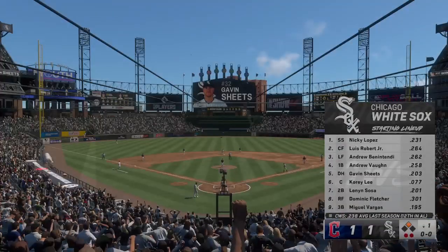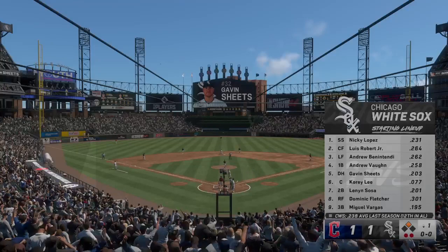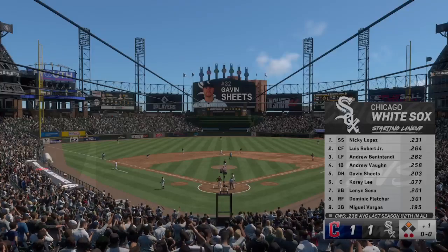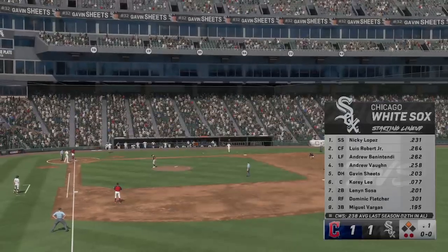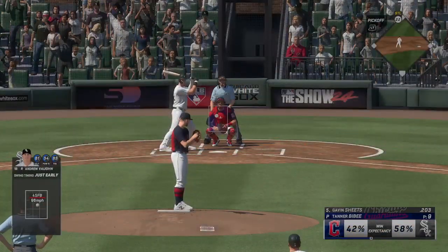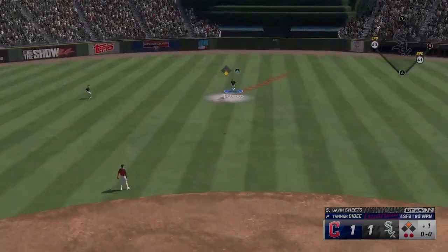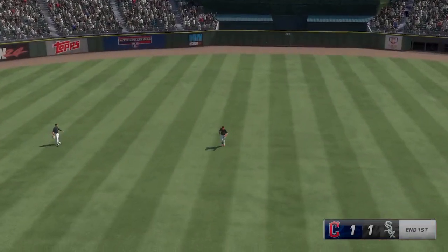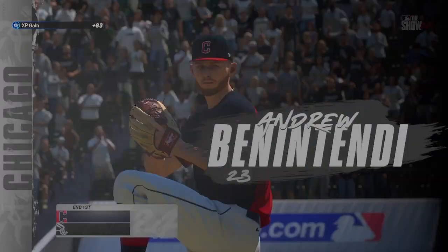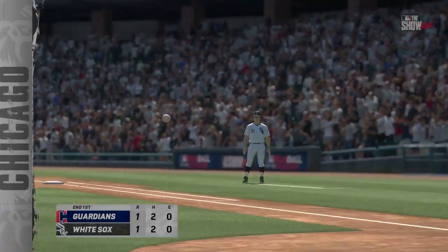Time to check out the lineup for the White Sox. They're already down a run, so I'm sure they'd like to punch back and even things up early. It's never a good feeling, especially at your home ballpark, to go down in the first inning. The best way is just to come out aggressive, try to tie the ball game up — but not just tie it up, take the lead. Momentum can really swing, and you can put your pitcher back in a position where he feels his most confident. He squeezes it, and that's the third out. But a run will score in the inning on this RBI double. All even now at 1-1.